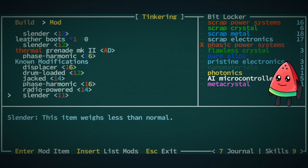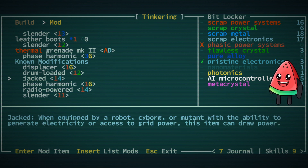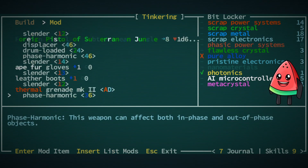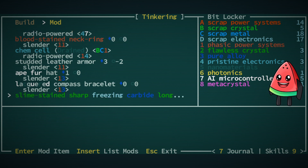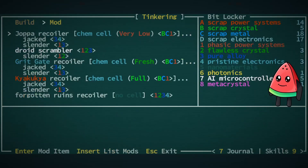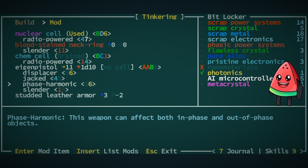In terms of mods, we got 'Jacked,' which means rather than using a battery to power it we can just power it with our electrical generation mutation. We also got 'Phase Harmonic,' which means we can use the guns while we're phased. We can't make phase harmonic yet, but we should be able to make a couple of jacked ones. Let's go ahead and craft the eigenpistol. To jack it we need more nano materials — we can't jack it yet — and we'll need photonics and materials for phase harmonic, so that's not ready yet either.